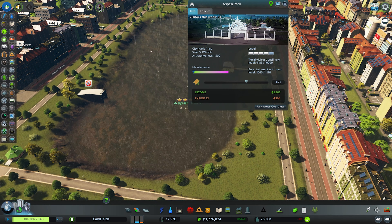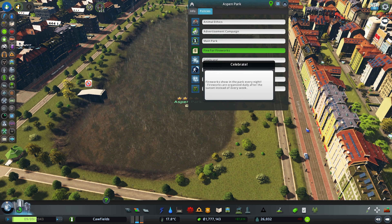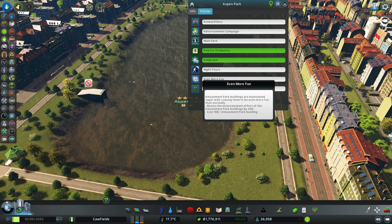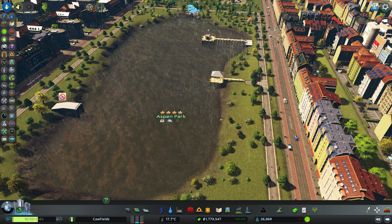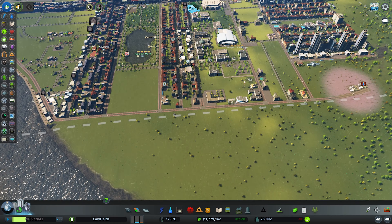Aspen Park's entertainment value still needs to go up a little bit, so we're going to enact some policies here. We're going to make it fine for fireworks - we are going to have fireworks in the park every night! We'll also recycle our garbage. Hopefully that'll make the park nice and entertaining for people, and folks won't be too upset about the noise.